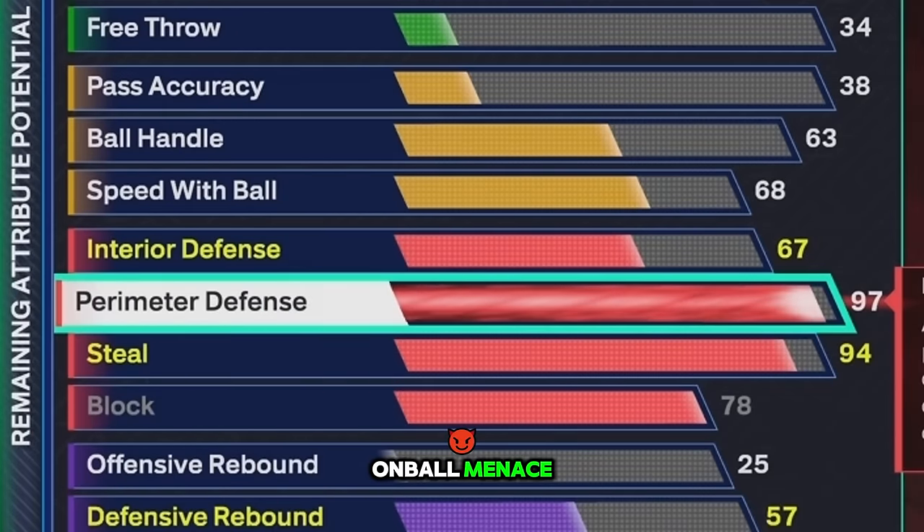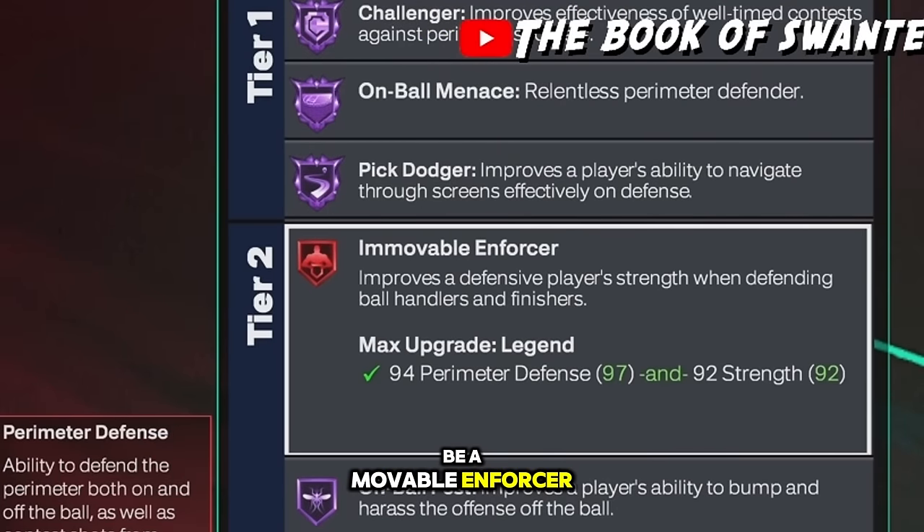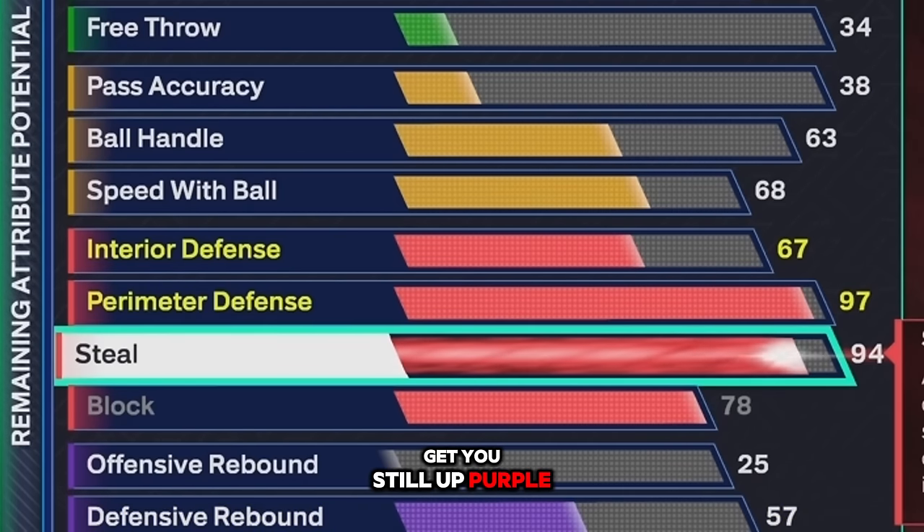Your perimeter D is 97. This is crazy — you got purple challenger, purple on ball menace, purple pick dodger, ruby movable enforcer. This badge is going to help — there is no bullying, the movement is cooked with this badge. You're gonna be able to do this. This is why I like the speed — some people probably going 85 or a little more, but with this it's done.